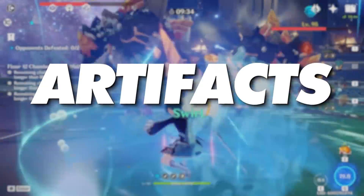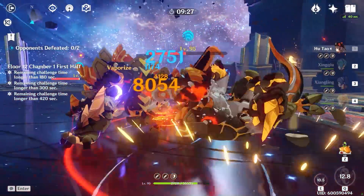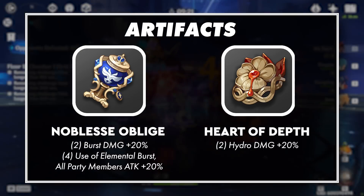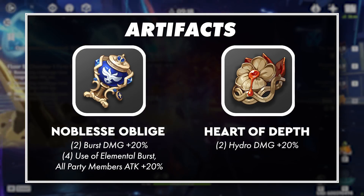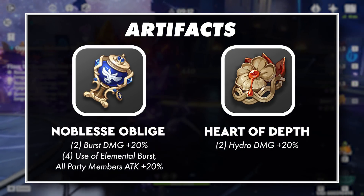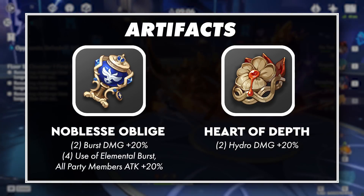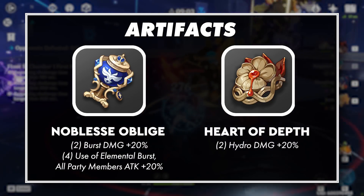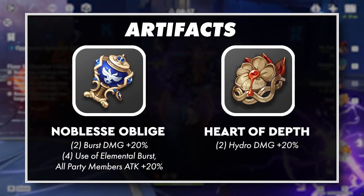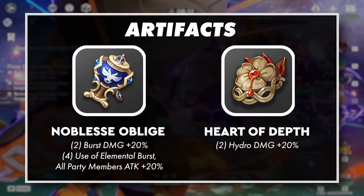As a burst support, Xingqiu has 2 artifact configurations that will provide his best overall performance, but it will depend on how you build your other supporting heroes. Your main options are between a 4-piece set of Noblesse Oblige and a 2-piece set of Noblesse Oblige combined with a 2-piece set of Heart of Depth. The primary deciding factor is whether you already have another 4-piece Noblesse user on your team, since these effects don't stack. Having a hero like Bennett on your team, you're better suited to put the 4-piece set on him, seeing that his burst cooldown is only 15 seconds and better lines up with the 12-second duration of Noblesse Oblige. If this is the case, it's better to gain a Hydro damage bonus to further increase Xingqiu's damage and add to the damage prevention of his rain swords, assuming you haven't hit their cap yet.